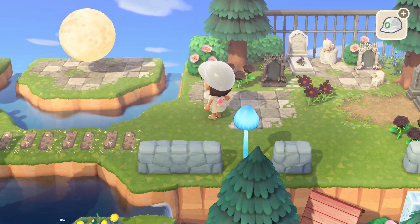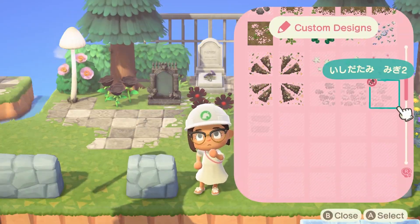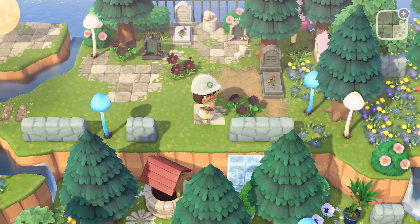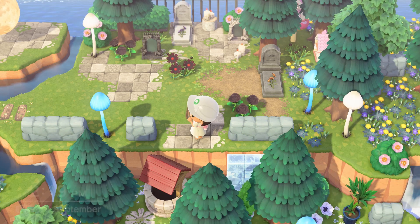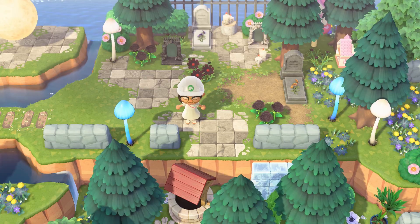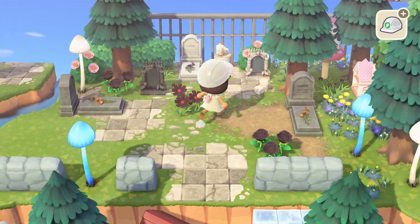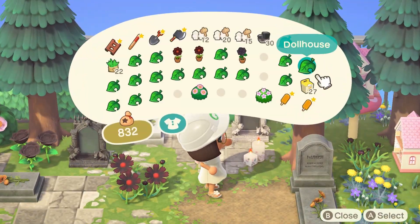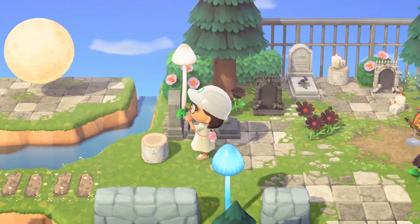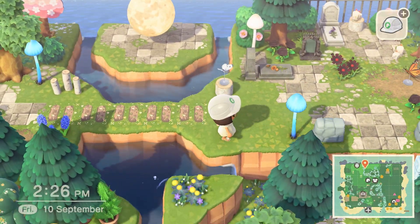A graveyard is one of those builds that looks really cool during the daytime but shines the most at night, so I added some mush lamps to illuminate the area a bit. I'm just adding in some final touches — more pathways, more dirt and stone. I was originally going to go for a uniform look with everything in a straight line, but I decided to make the tombstones a little scattered so it adds more interest and makes the area feel a lot more full.